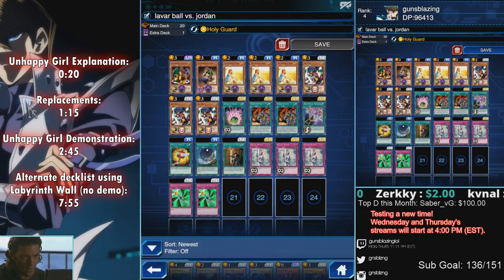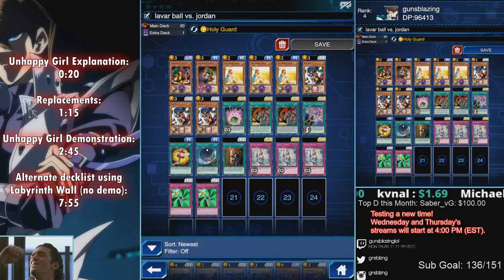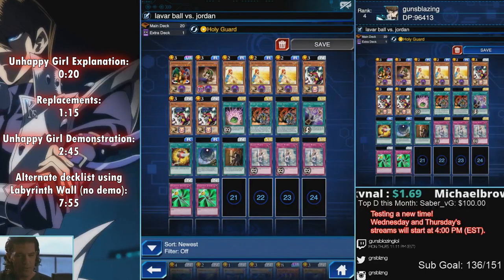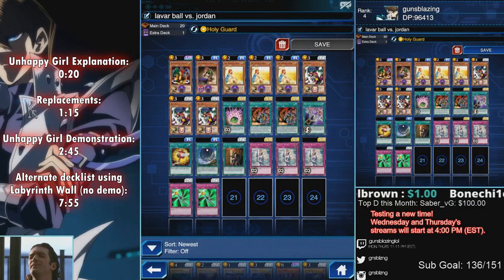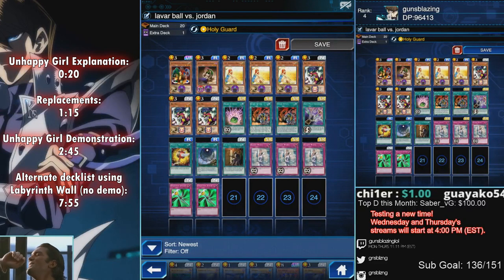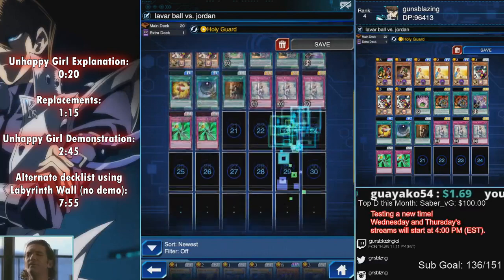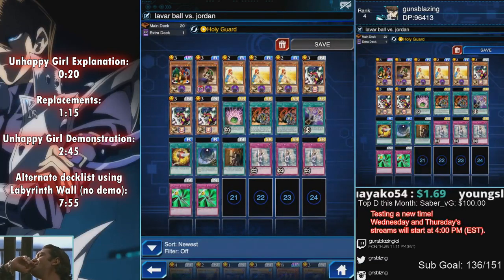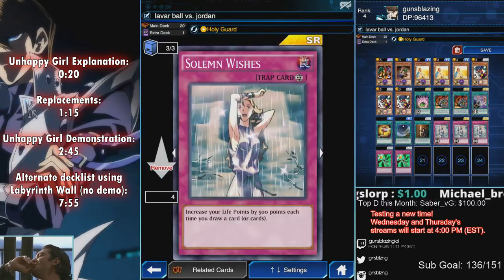What we have here is an Unhappy Girl Holy Guard setup to lock down Yami Marik's front row. We got Rai-Mei to fish out Unhappy Girl just in case we don't have one in our starting hand. The finishing combo is: on the second last turn we Dimension Hole a set Summoner of Illusions, and on the last turn we flip up Summoner of Illusions, tribute our Unhappy Girl on the field, Secret Pass, Union Union, and attack for game.